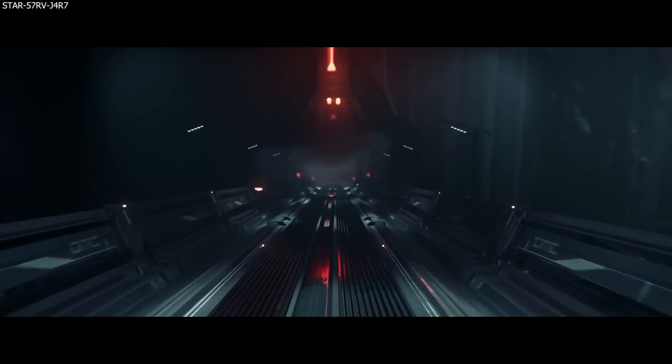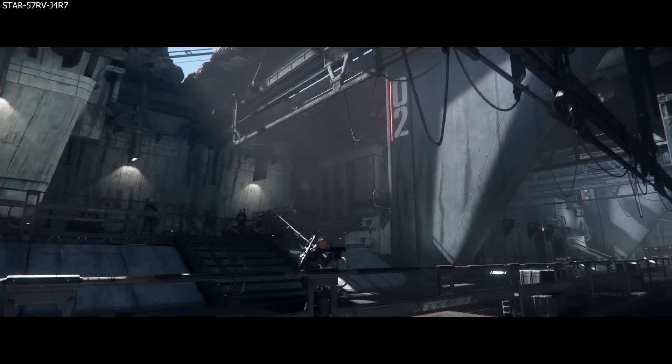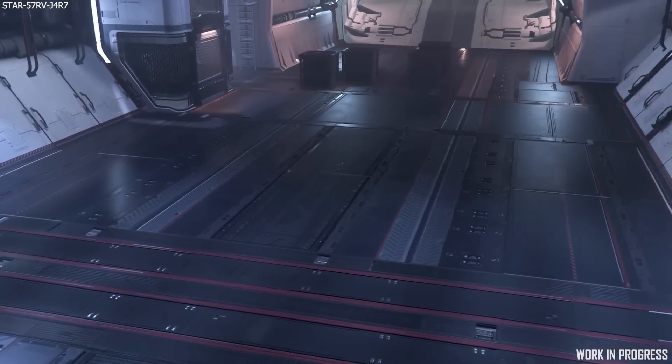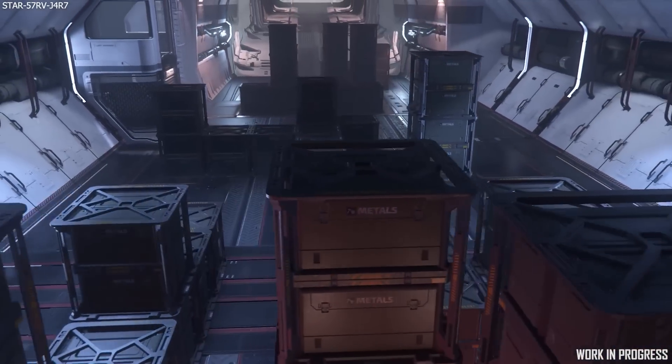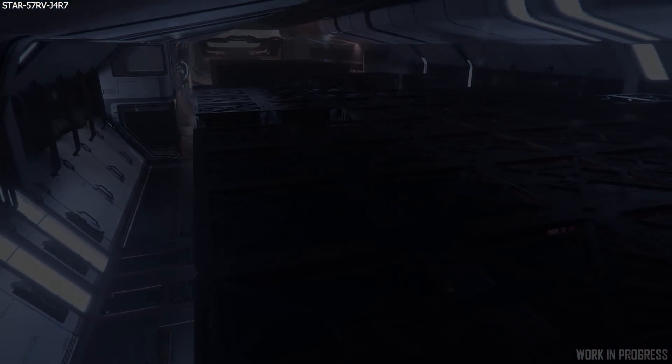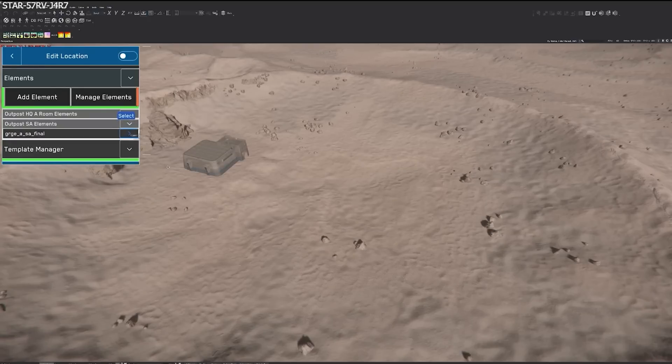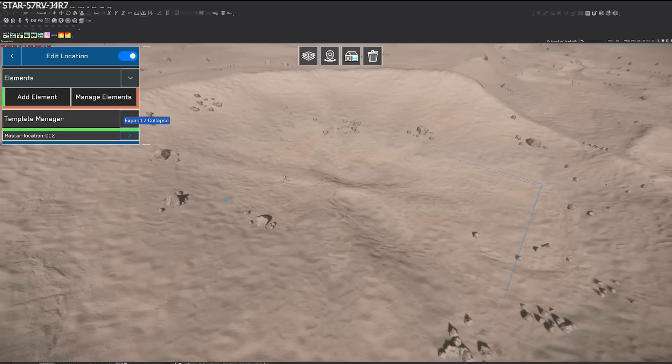This Thursday we have an absolute belter of an Inside Star Citizen, with a look at the current progress on the Cargo Refactor coming in Alpha 3.18, plus revisiting the Rastar tool — discussing how it's evolved since we last saw it at CitizenCon 2021 — and seeing how it will be used to place new outposts throughout the Stanton and Pyro systems. This episode is going to be pretty awesome.